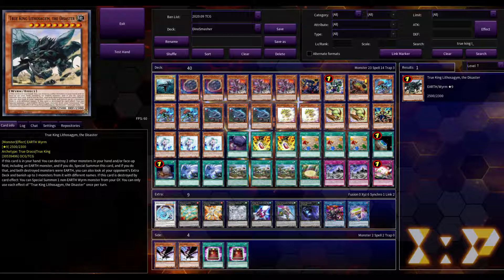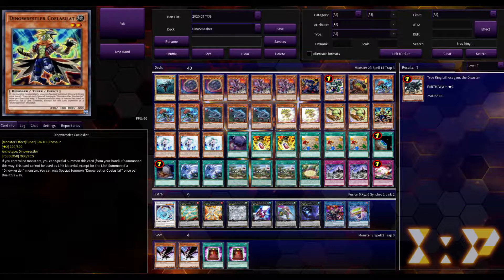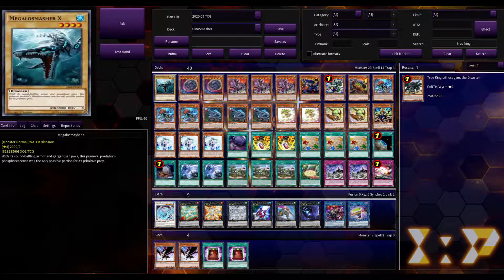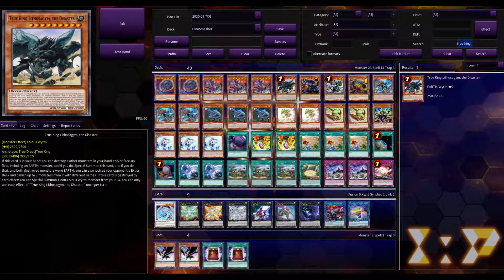We're also going to add True King Lithosagym — you can only play him at one. If he's in your hand, you destroy two other monsters in your hand or face-up on your field, at least one must be an earth monster, then he special summons himself. If both monsters were earth monsters, you get to look at your opponent's extra deck and banish three monsters with different names from it. All the baby Serasauruses, Petite Pteranodons, Giant Rex, Pancreatops, and Dino Wrestler are all earth, so we can throw him in pretty easily. He's like 10 cents — he's a rare in Toon Chaos. I'll take out the Megalus Masher and throw in one Lithosagym.